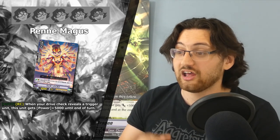First up is Penna Magus, a grade one. Her skill: auto on rear-guard circle — when your drive check reveals a trigger unit, this unit gets power plus 5k until end of turn. Just like all the other Magus, you gain more power the more triggers you drive check, and with their VR they can even drive check five times to secure triggers. Overall it's a dead card when you don't get triggers and is very reliant on getting them, so I'm only giving it two stars — it doesn't help the engine, it just enables more powerful plays when things go right.